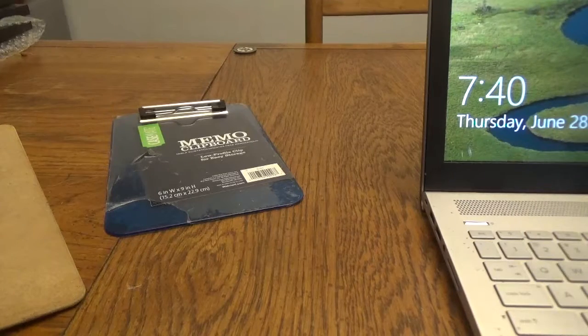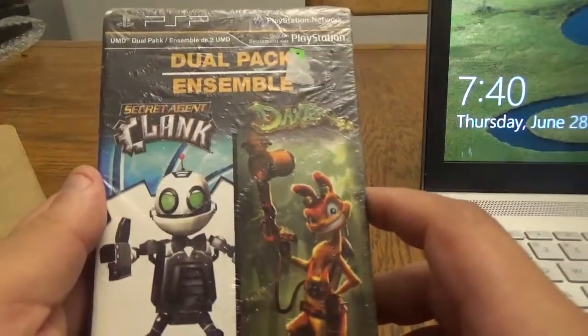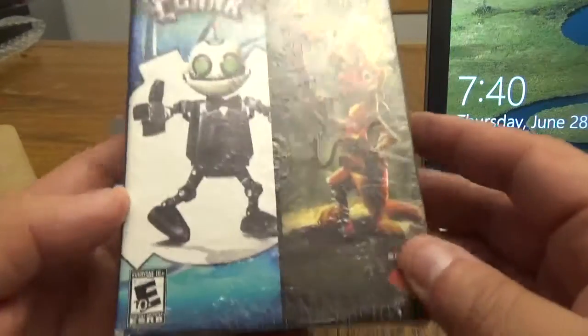Welcome back, we have a video game pickup video to go over. We got some games that have come in, so let's get into it. This is from Amazon — a dual pack: Secret Agent Clank and Daxter.